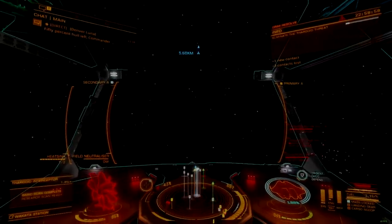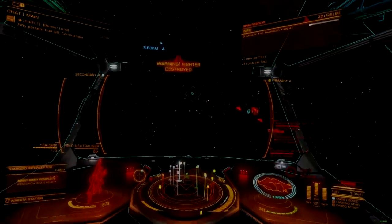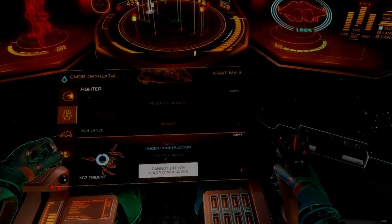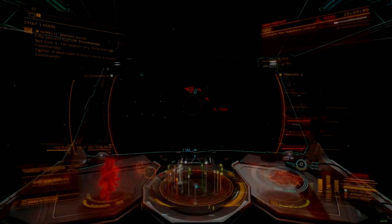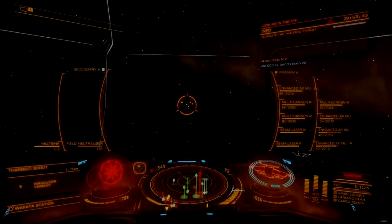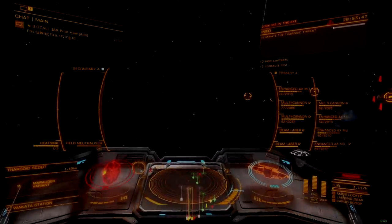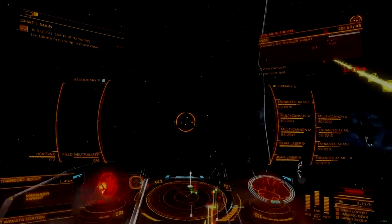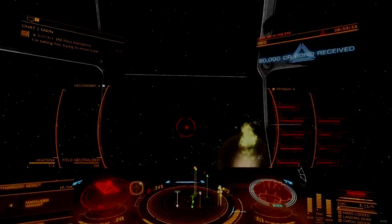Turrets remain a set-and-forget weapon, with a single click granting the weapon permission to fire at a given target. Turrets continue to fire until the target is dead, passes out of range, or a new target is selected. This layer of abstraction from pilot control means that while in turret mode, the weapon could not be asked to sub-target exerted hearts unless a detailed AX scan was completed.